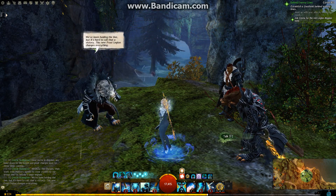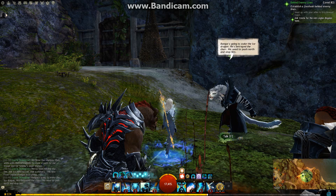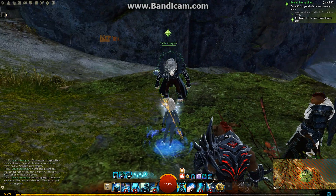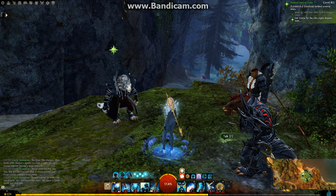We've been holding the line, but it's hard to call that a victory. This new Frost Legion changes everything. Bangar's going to wake the Ice Dragon — he's betrayed the Charr. We need to push north and stop him.